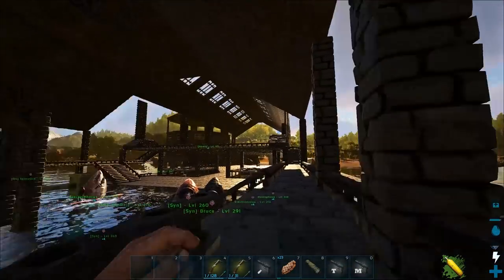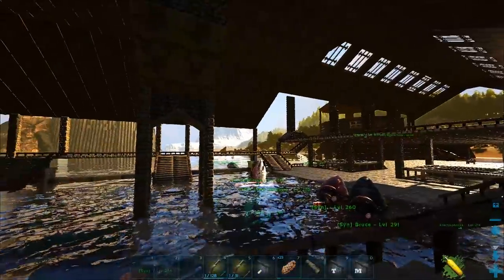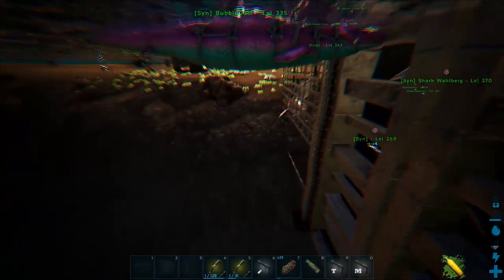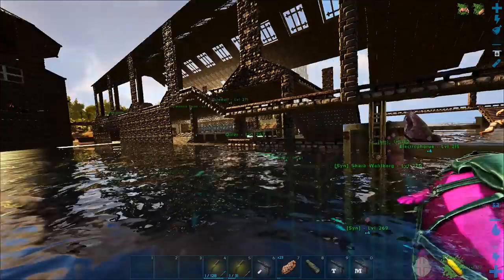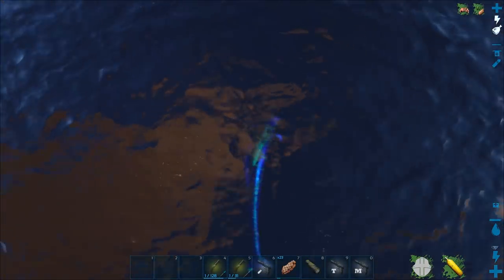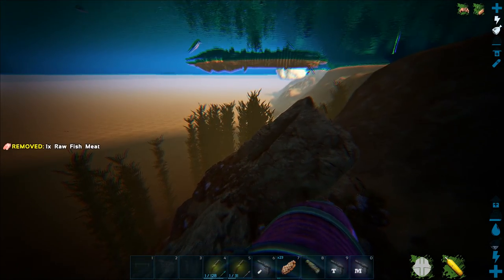I didn't really feel like doing the roof as an episode — it was literally just slope ceiling placing simulator, so not much point doing a video about that. We're gonna hop into the water. We found a level 174 angler fish on our fish run today and we're going to tame it. I needed something easy because I'm not feeling too great — you may be able to tell by my voice, sorry if it sounds strained.